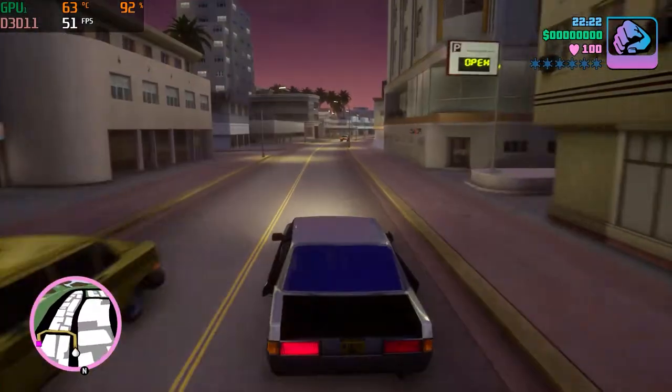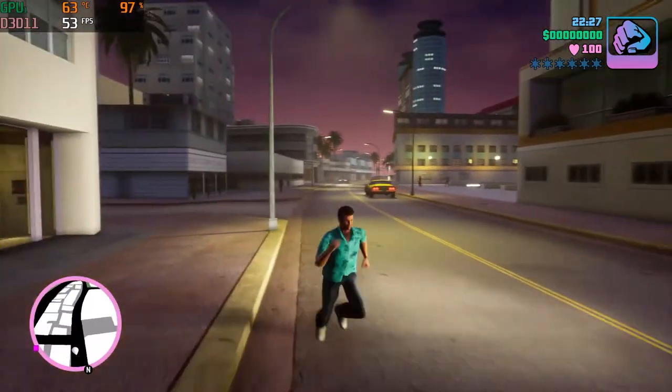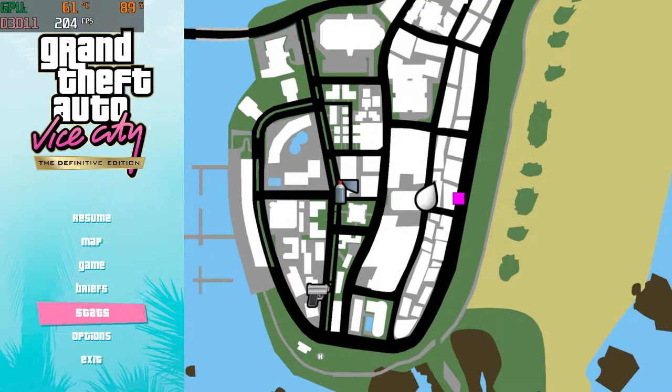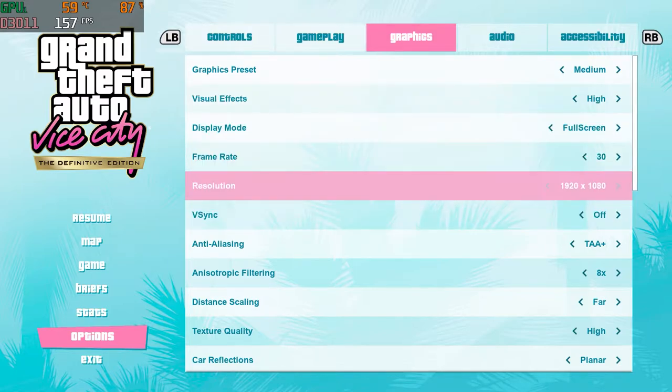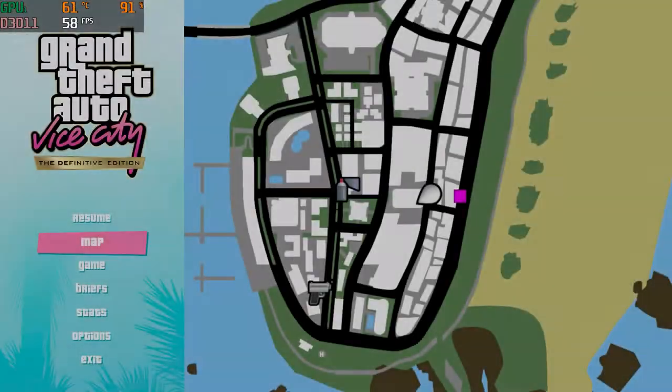It should run smoothly. I did get FPS drops on ultra, so I recommend medium settings. High settings work too, but medium is the safe bet. Cap your FPS at 60, turn v-sync on, and you should be perfectly fine — it should run perfectly smooth.